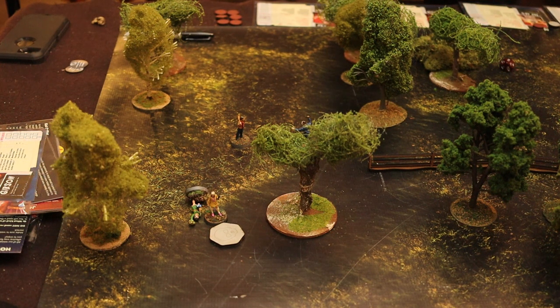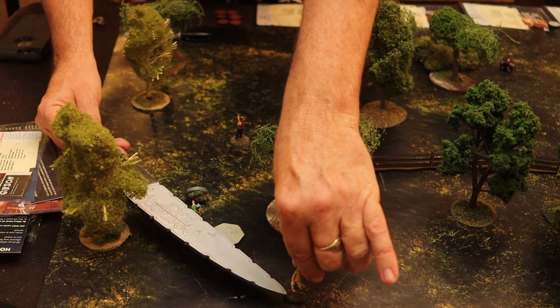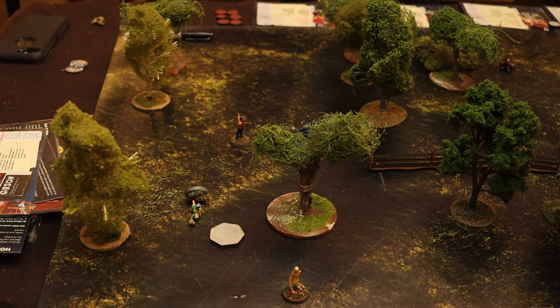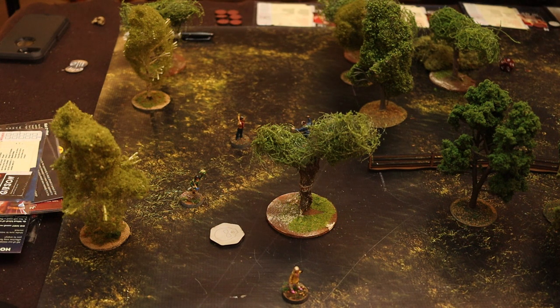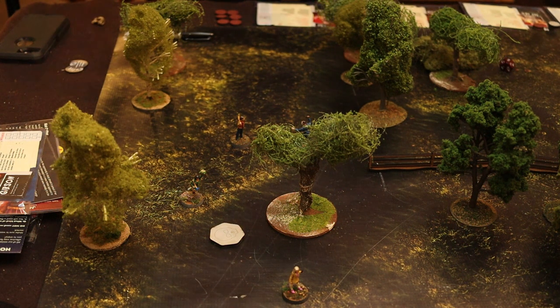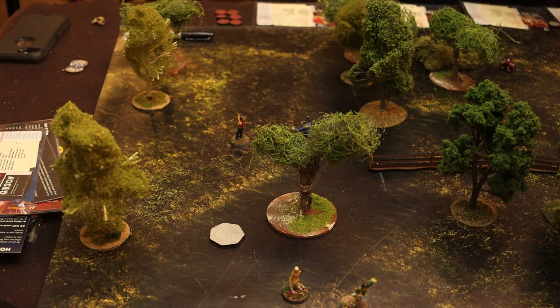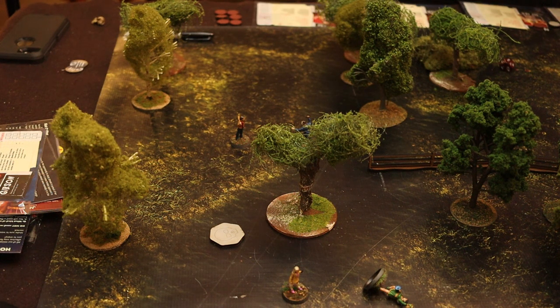Alice gets up and takes a fright token — she's now at her fright status and needs to do something soon. She moves toward the exit. She finds another bear trap — trips and takes 2 more points of damage. Alice is not doing well. Seth moves 3 inches and shines his flashlight. Turn 8: we're running out of time. Fright tokens activate — one moves 6 toward Seth, the other rolls a 3 (Did You Hear That) and disappears. Killer moves 9 inches and closes with Max again.